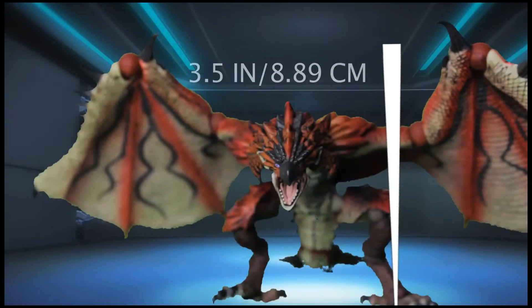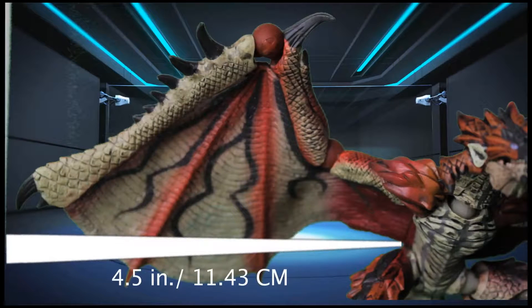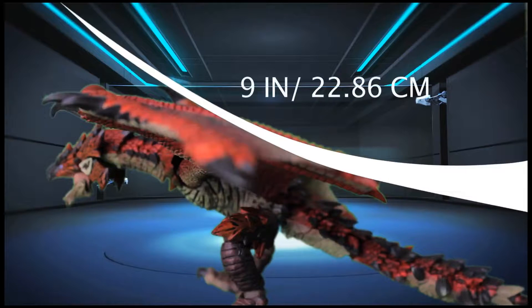Getting down to the size of this figure — he's not the biggest figure out there, especially from what I've heard in the Monster Hunter community. But for his size and what Revoltech creates, it's really impressive. He stands at about 3.5 inches tall in full posing mode, about 8.89 centimeters. His wing structure is about 4.5 inches, roughly 11.43 centimeters. His full body scale comes in at about 9 inches, or 22.86 centimeters — which is actually anatomically correct proportionate to his character in the game.